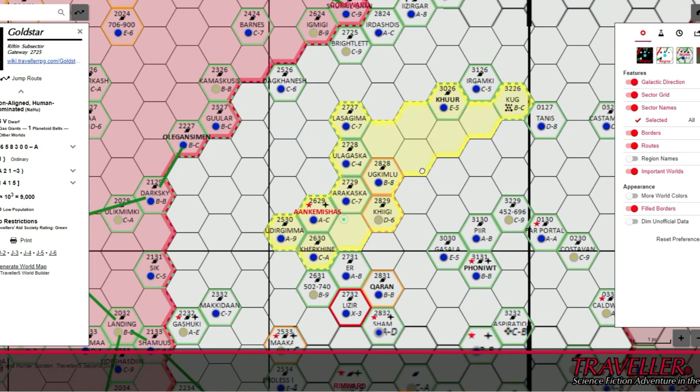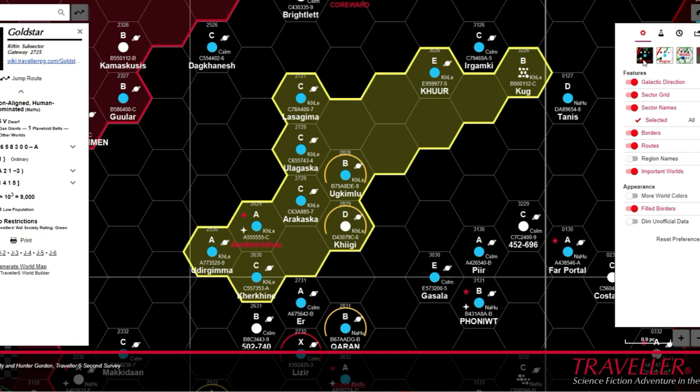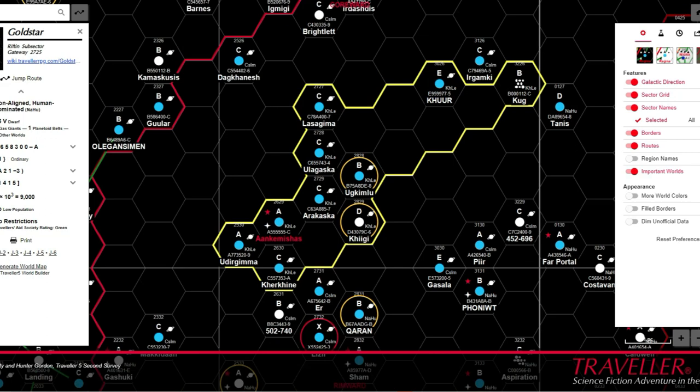GURPS Traveller later went on to explore the distant past of the setting, with Interstellar Wars covering the conflicts marking the transition between the first and the second Imperiums. Today, we have a fuzzier view of the setting.